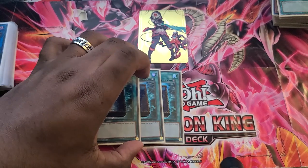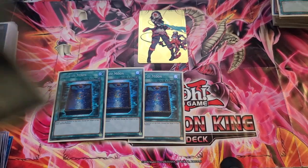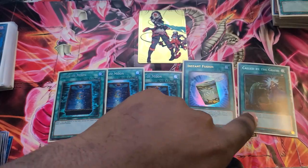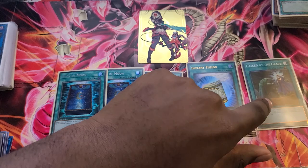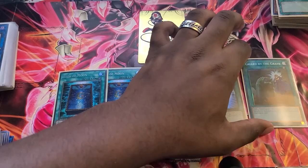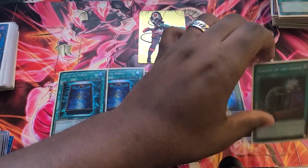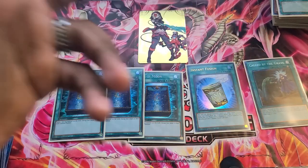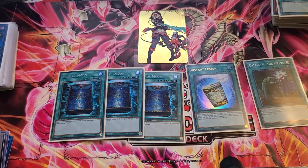For protection: Book of Moon, Called By, and Instant Fusion. I don't know who's not playing Called By the Grave — I just personally don't understand it. There's so much you stop with Called By, not just during your turn but during your opponent's turn as well. In case you draw it going second, especially in a format where we're going up against Bystials and all kinds of stuff — you never know what matchup you're going into. Called By the Grave is just a good generic card.